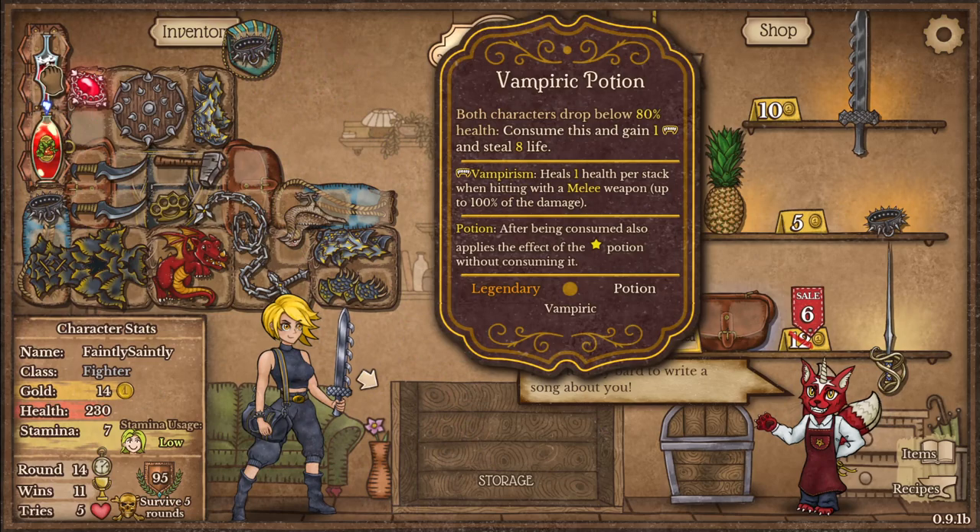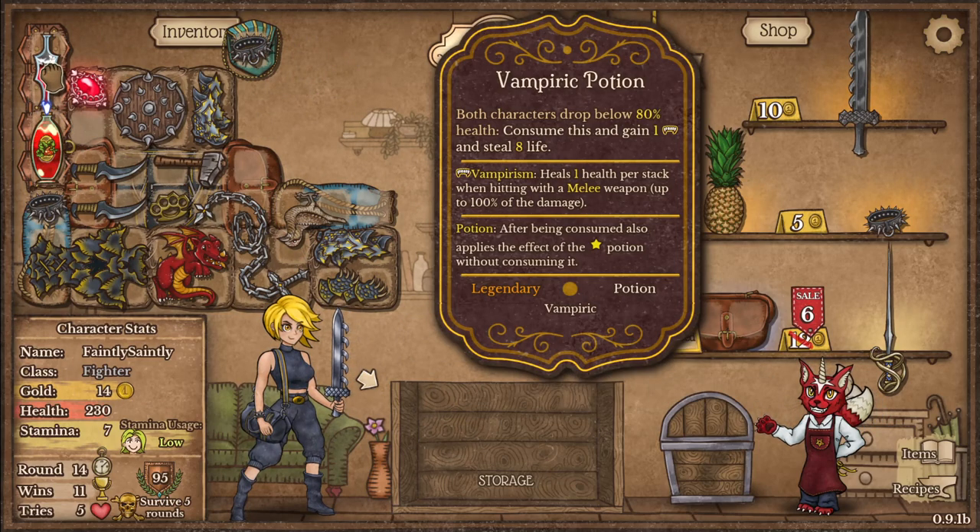Both characters drop below 80% health: consume this and gain one vampirism — basically steal a life.